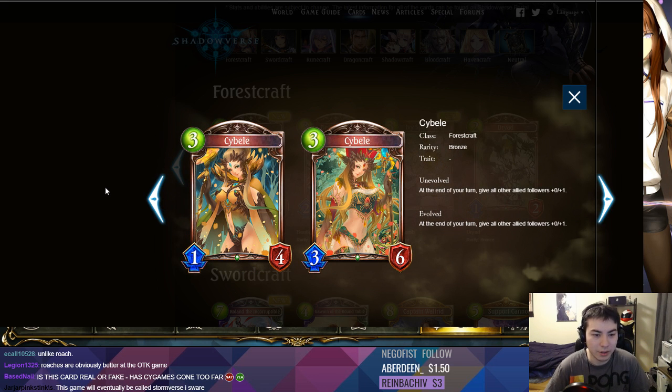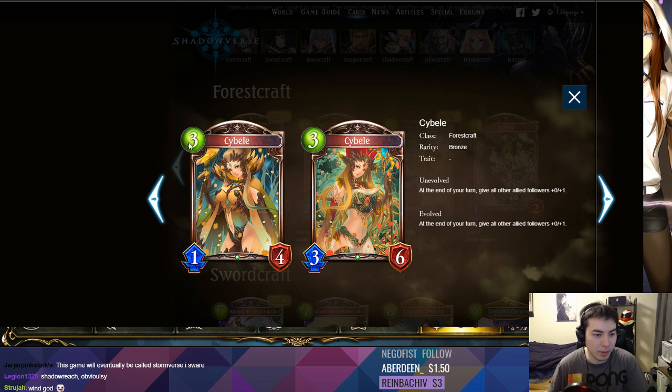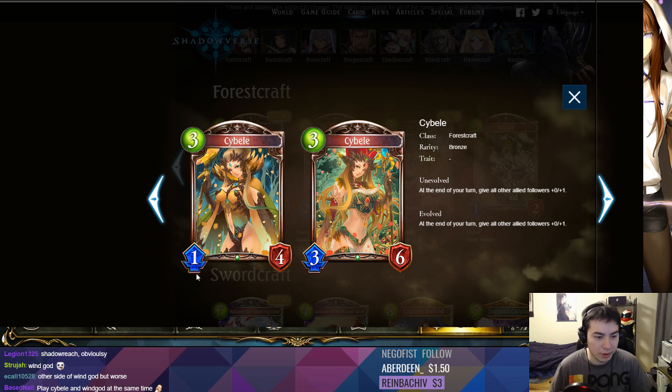Psybell. This card is real or fake? Has Cygames gone too far? Starting first, Aced first. At the end of your turn, give all those followers +0/+1, so they all get plus one more health. Your stats aren't actually that bad — 3 play points for 1/4 is like your average defensive card. This is like a Sparty Sergeant, or that Ward Angel for neutral. Those kind of stats are a little hard to remove.